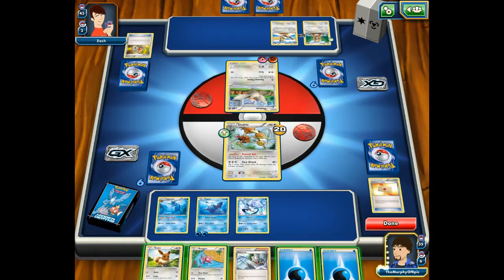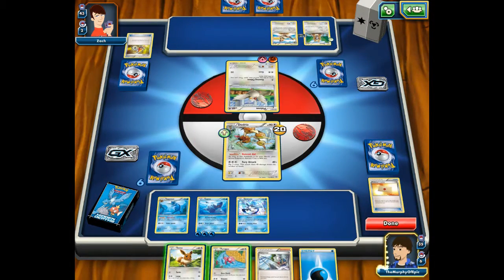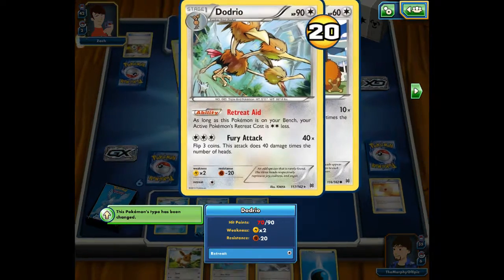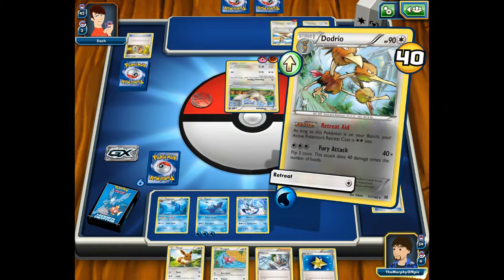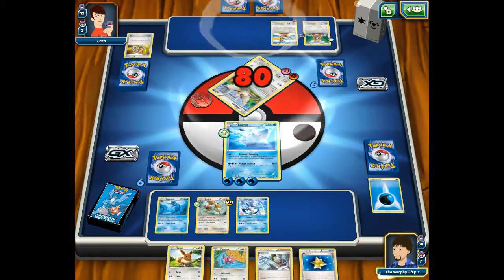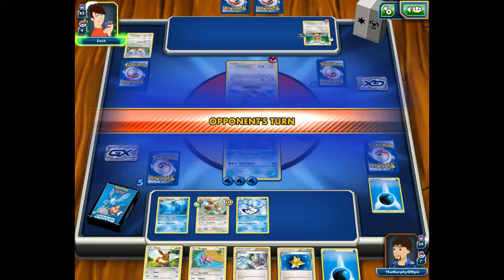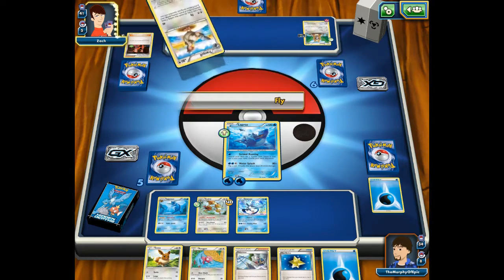This might seem like a lot for now guys, and for that I apologize, but that's how things are I'm afraid. I can't retreat either — not sure why, perhaps I made a mistake. To retreat means that you have to discard a certain number of energies — you can see the little star icon, that's how many energies are required. I'm going to switch in Lapras and attack the Doduo with Water Splash.